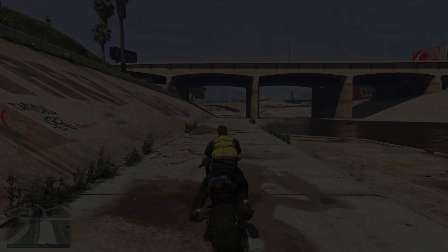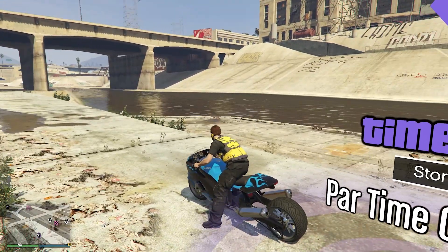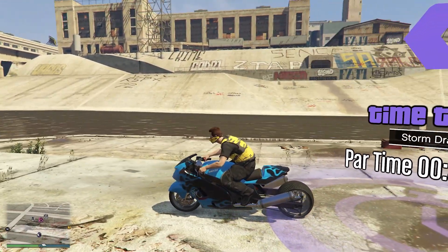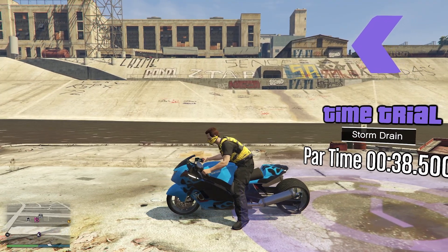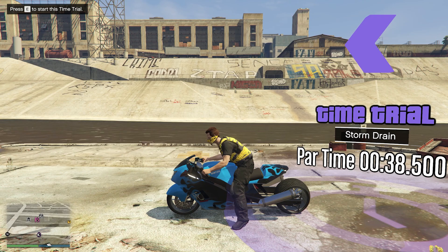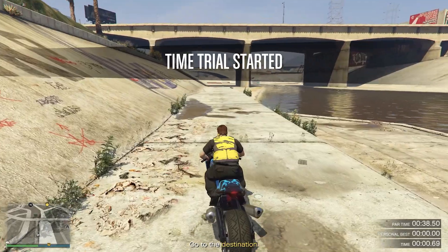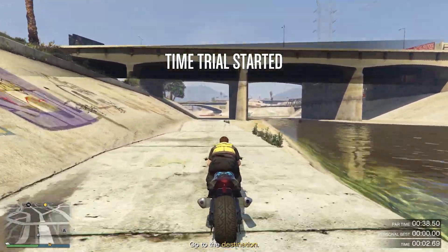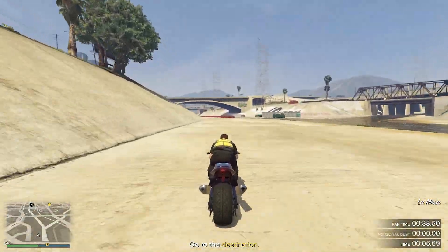We're going to go ahead and respawn, and secondly — which I'm not really sure if it benefits or not — get as close to the Time Trial as possible, but you still want to get the indicator started up. This is as far as we can actually get to, so now we're just going to go ahead and start it. From here, basically, you just want to follow the entire path and it should be as easy as that.